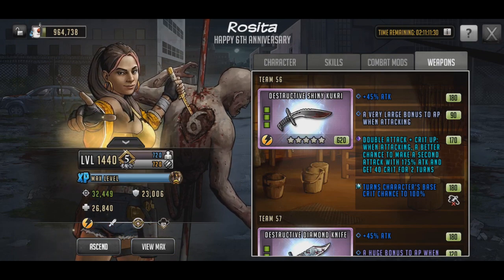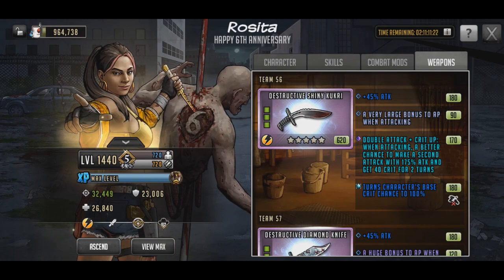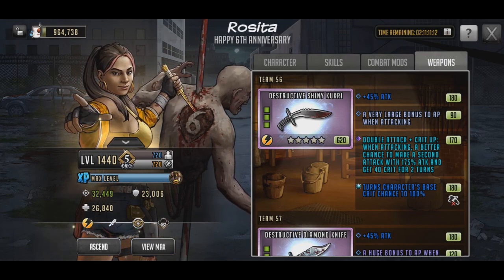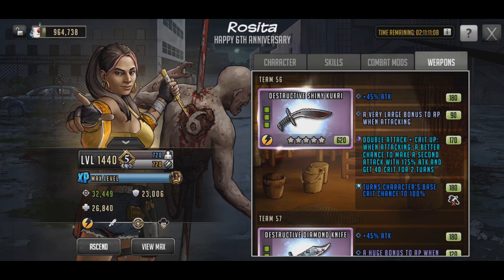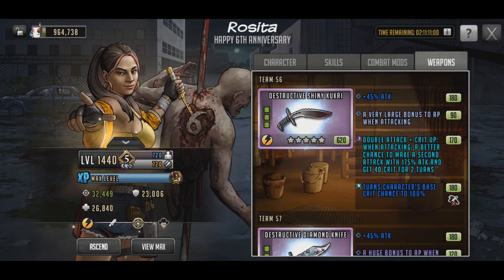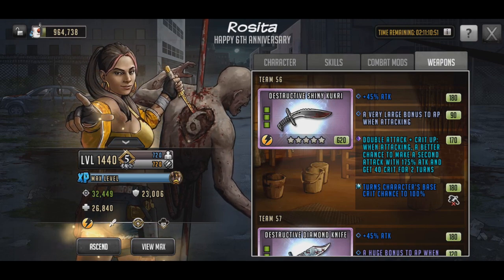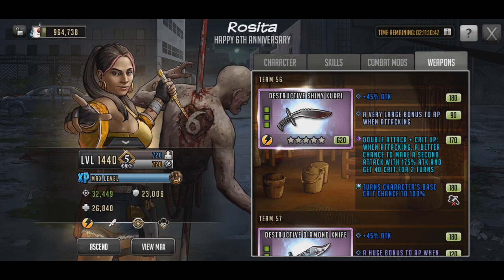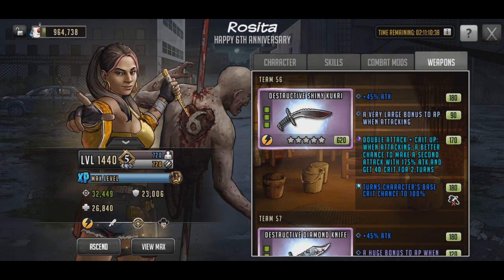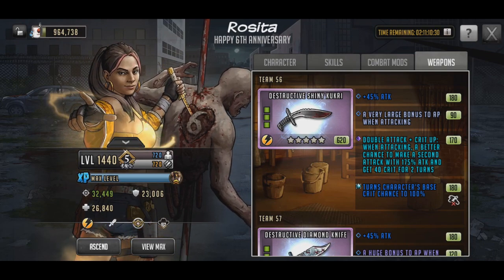Moving on, we have the Destructive Shiny Kruki. This one isn't craftable — I got it from some choice crate a while back. It started out with 35% attack, very large bonus AP when attacking, tier 4 double attack which is off-trait, and slow on crit which I believe is also off-trait. I honestly did want to get crit expert on this weapon — double attack plus crit expert can be pretty OP. I used this weapon for quite a while and it does really well.